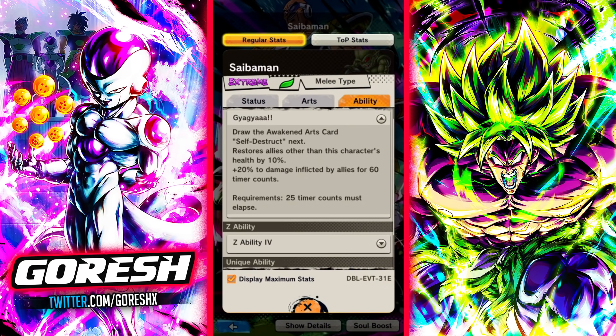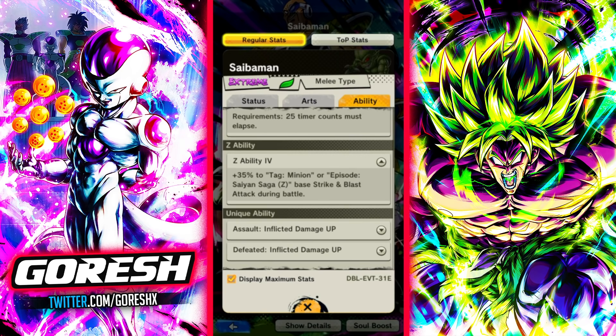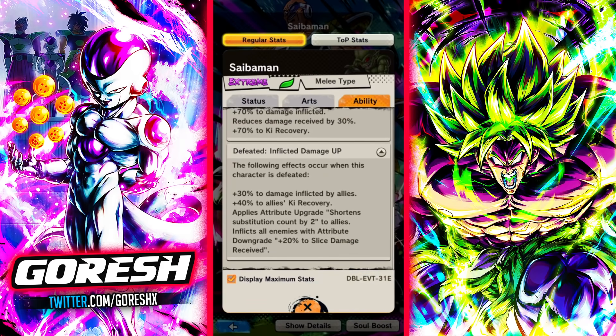The main ability draws the Awakened Arts card Self-Destruct next. It restores allies' health other than this character's by 10%, and gives 20% to damage inflicted by allies for 60 counts. So this guy is going to be a self-destructing unit — interesting. The Z ability gives 35% to tag Minions or Episode Saiyan Saga Z base strike and blast attack during battle. The first unique ability, Assault Inflicted Damage Up, applies from battle start for 60 counts: 70% to damage inflicted, 30% damage reduction, and 70% to ki recovery. The second unique, Defeated Inflicted Damage Up, triggers when this character is defeated — giving 30% to damage inflicted by allies, 40% to allies' ki recovery, and shortens substitute count by 2 for allies. It also inflicts all enemies with an attribute downgrade of plus 20% to damage received. So once this guy dies, allies permanently get their sub count reduced by 2.